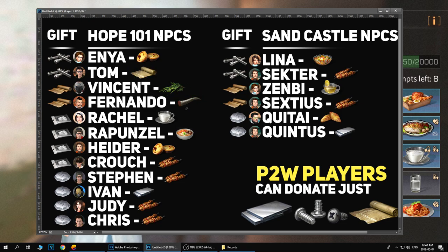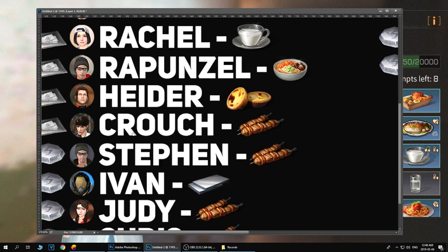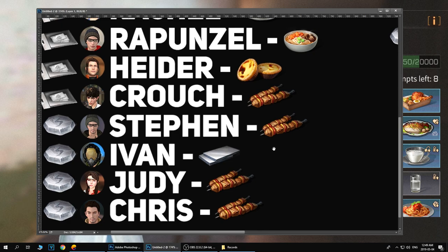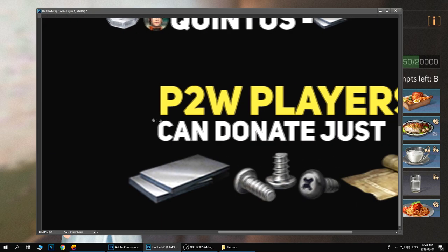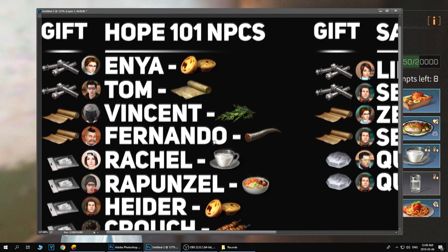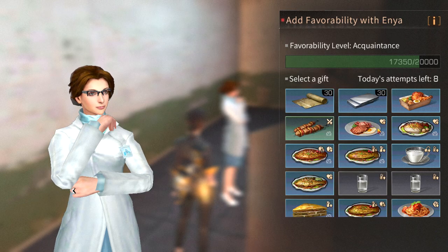For Crouch, the cheapest item is meat skewers. If you're a pay-to-win player you can just gift aluminum plates, which is better. Pay-to-win players can donate aluminum plates, screws, nylon cloth and that's enough. I'll go through all the NPCs and show you where they're located.